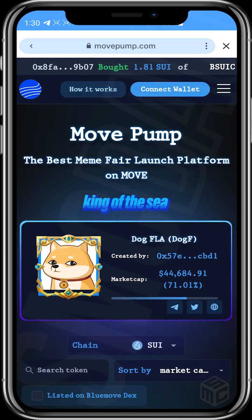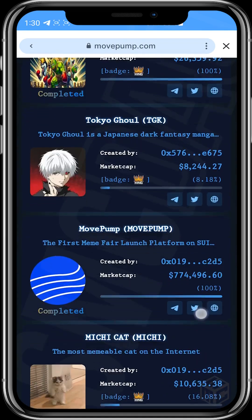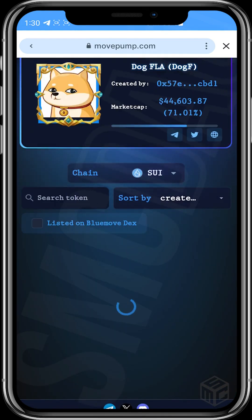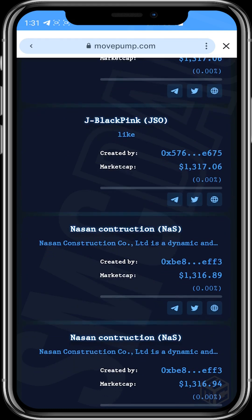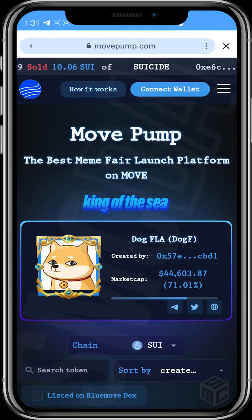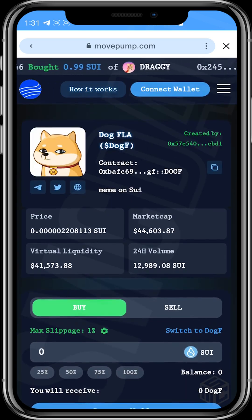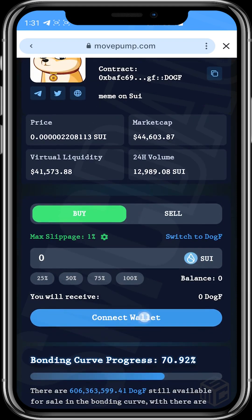Let's go ahead and try to buy a token on the MovePump platform. I'll use 'Create Time Descending' to look for something interesting. If nothing stands out, I'll go ahead with the King of the Sea. Tap on it and it brings up the trading interface. You can see this token was created by a specific address, and this is the contract address of the token — you can copy it and share it with your community.